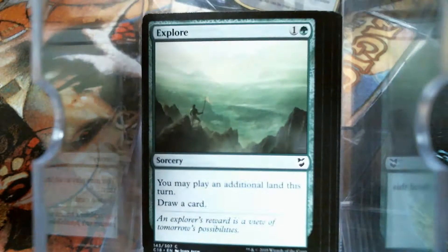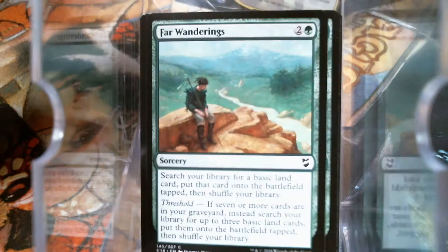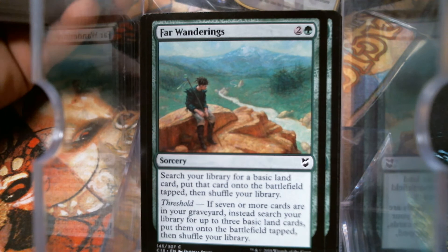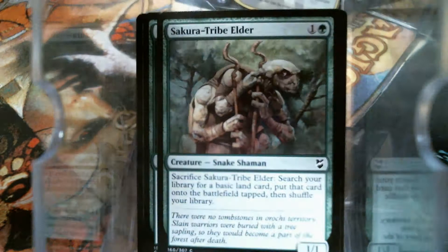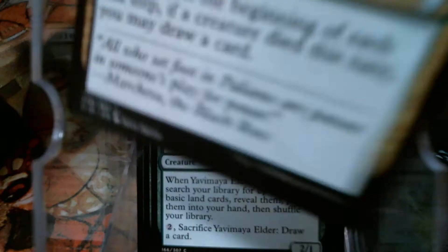Explore, Consign to Dust, Cultivate — so it looks like we're putting a lot of lands into play. Explore, Far Wanderings — love me some Far Wanderings. I like this because it says basic land and not forest. A lot of those cards say forest, and yeah, you can go get your fancy duals as I call them. Farhaven, Grapple, Harrow — we are looking for some landfall. Hunting Wilds, Coiling Oracle, Skyshroud Claim, Yavimaya Elder. That is a whole bunch of land fetch — that looks like the bulk of what the green is.